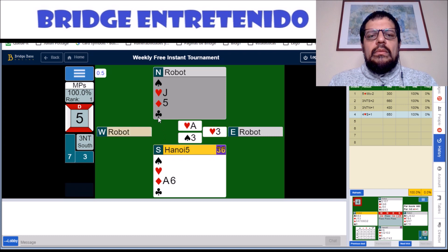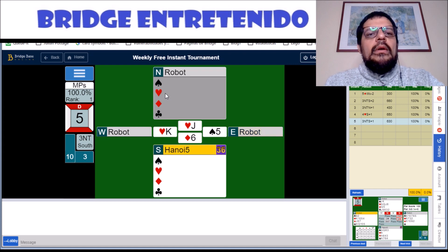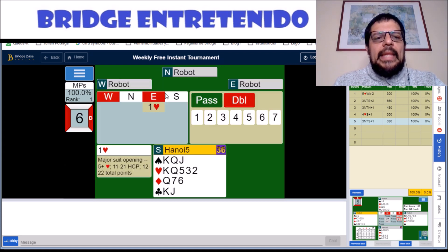For now we can win the ace, and the six of diamonds is good, which is 10 tricks — and that, my friends, is good enough for 100%.